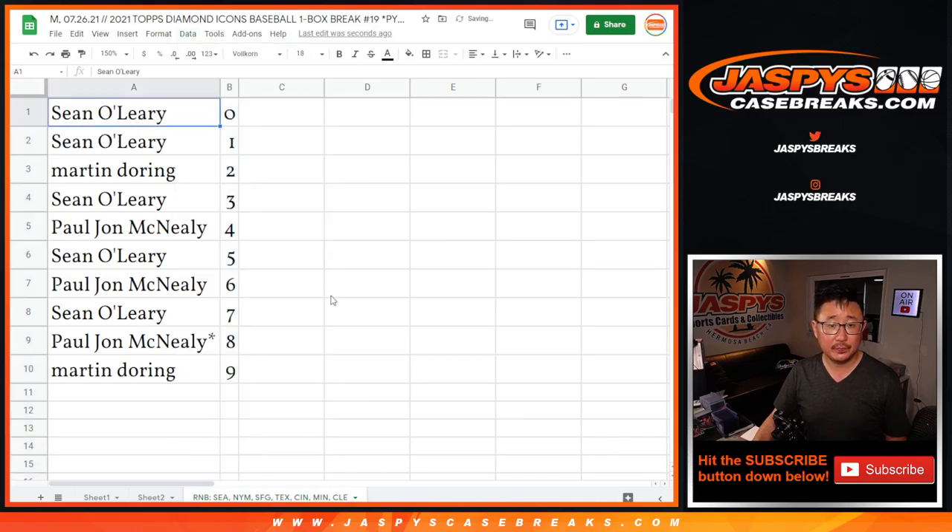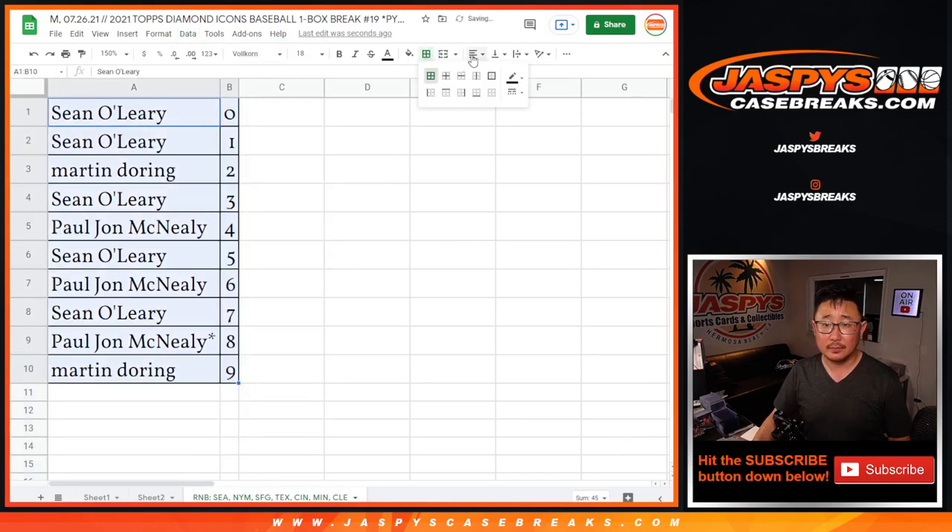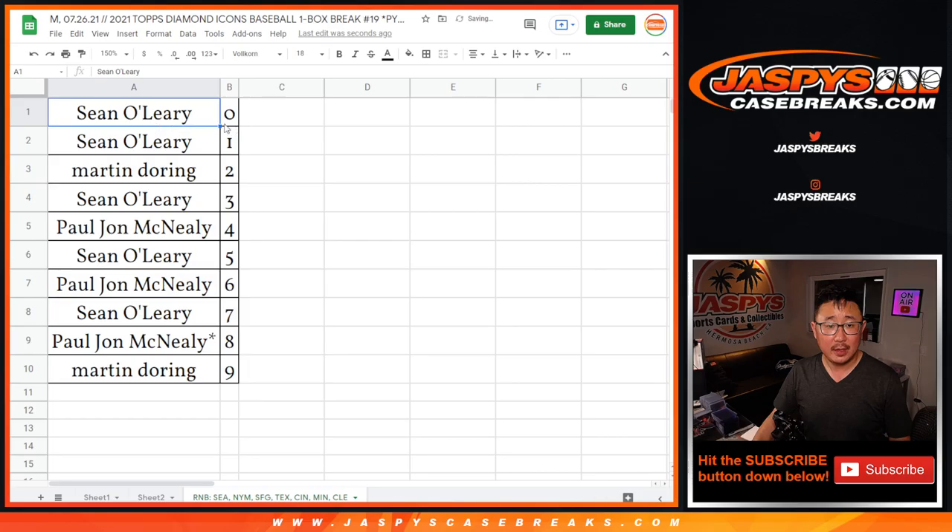Let's order these numerically. Remember, Sean has zero, so he'll get any and all redemptions for that group of teams, including one-of-one redemptions. But he also has one, so he's got his bases covered. Coming up next will be the break itself — JazBeesCaseBreaks.com.